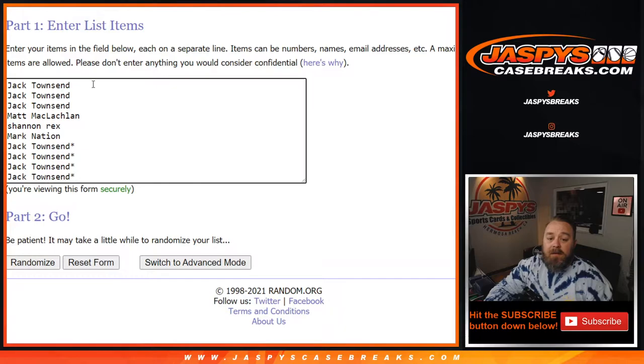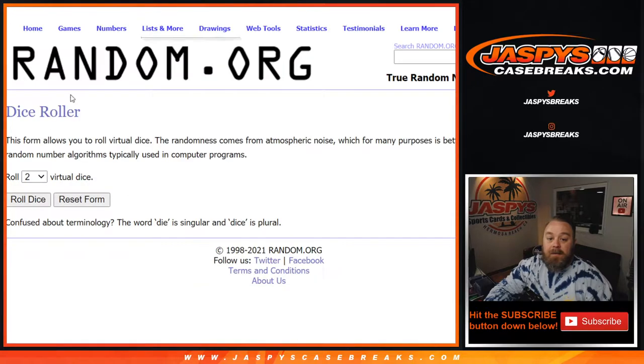So here you go. Here is our customer list from Jack down to Jack, last spot — Mojo times 4. And our numbers from 0 down to 9. Dice roll to randomize both lists and pair them up.